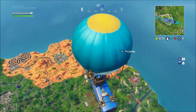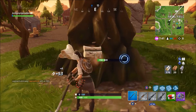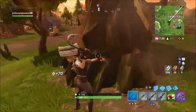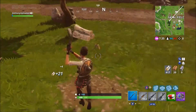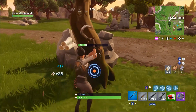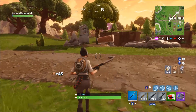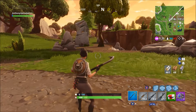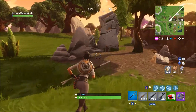Alright kids, I'm going to be landing at Fatal Fields. I got a shockwave grenade — that's really good for this challenge. Wait, I can just fly off instead of using that. It's a glider. Oh, oops. I can just fly off with my glider.